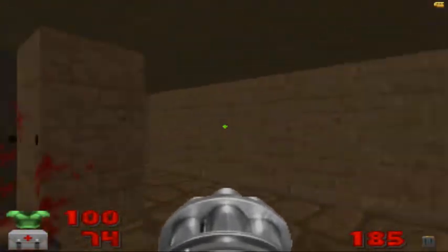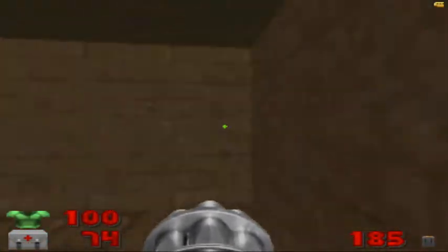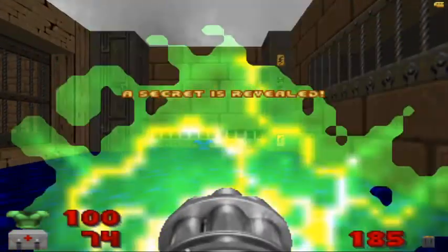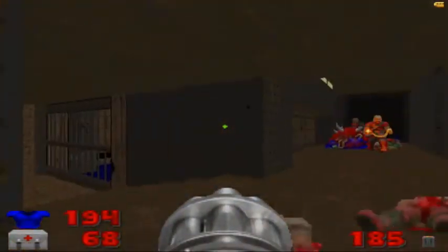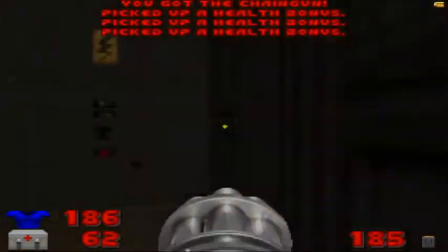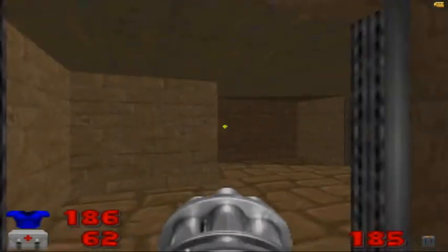I've messed that up badly, so we'll try it again. Get the lift, flip the switch, take the lift up, take the teleporter — et voila! Blue armor, which will be very nice. We'll take the teleporter back and just keep going. There's a trap with a couple of chaingunners, so be careful. Grab all four of those health bonuses because they do count as items.